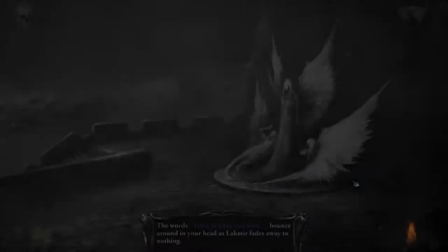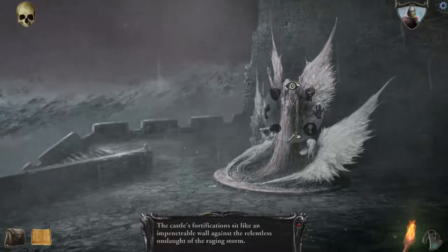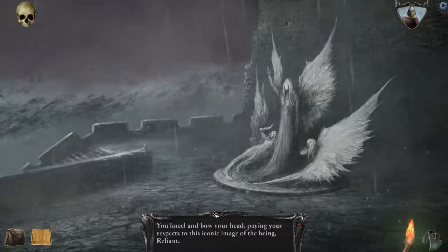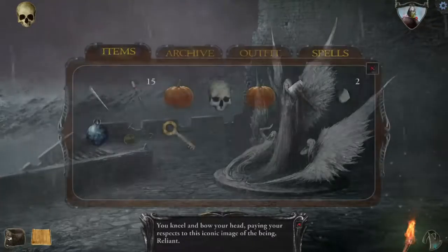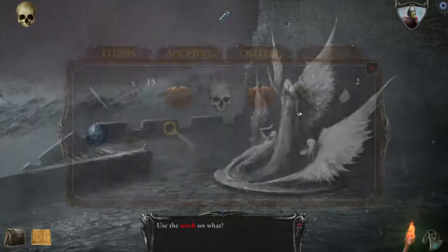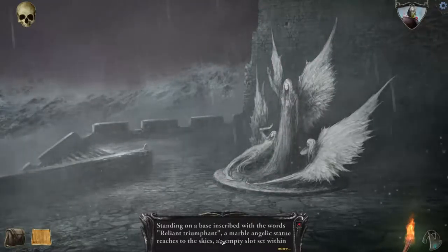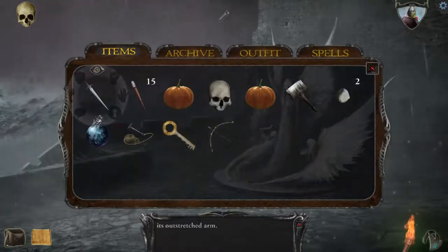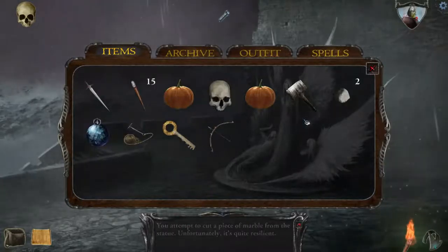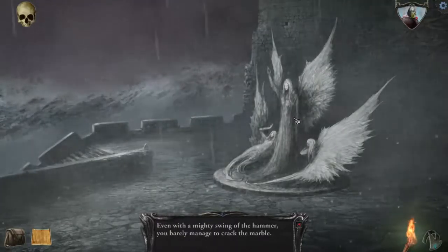Well, I guess it's time to go back. I need to remember this... You kneel and bow your head, paying your respects to this iconic image of the being Reliant. I wonder if I can use a torch on it — a regular torch. Nothing happened. When we looked at it, an empty slot is set within its outstretched arm, so it's looking to hold something. Then why not — we'll try out my dark. Cut a piece of marble — why would I do that? I'm kind of wary about using a hammer on an iconic image. Even with your mighty swing of a hammer, barely managed to crack the marble.